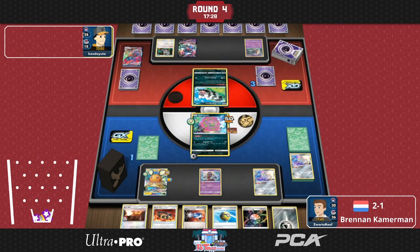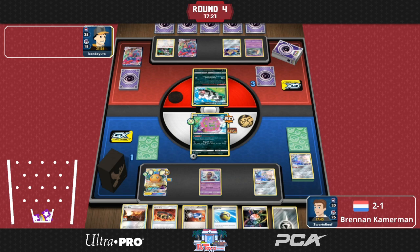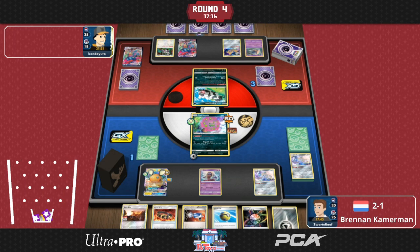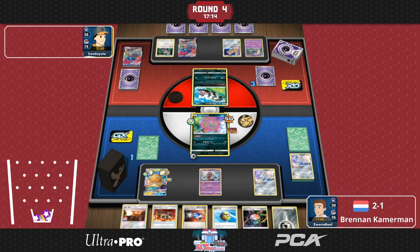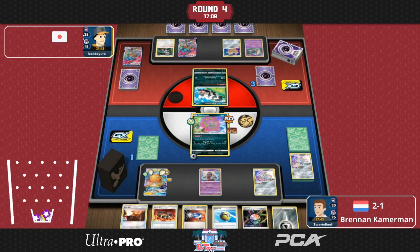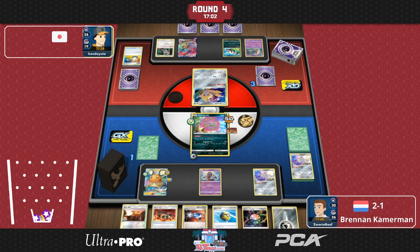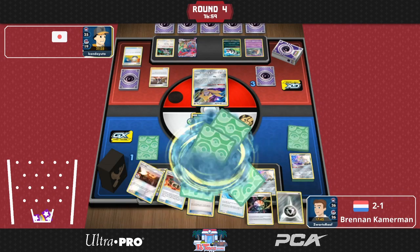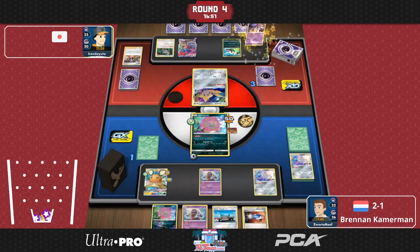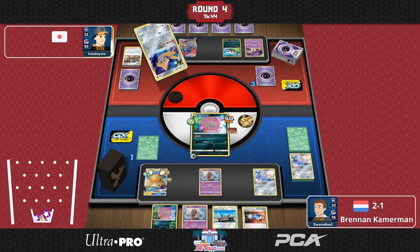Right now with his Zigzagoon, his opponent has to get up a Dragapult VMAX now with the Malamar play, otherwise this game is going to be over really soon. Unfortunately we're unable to provide the name of Brennan's opponent because it's in Japanese kanji — so we've just added the Japanese flag there. But he gets the Malamar in, so he just needs the switching card for this Jirachi as well.